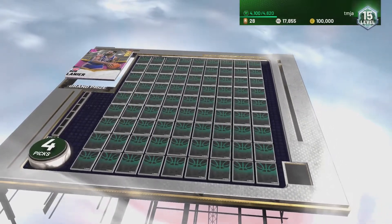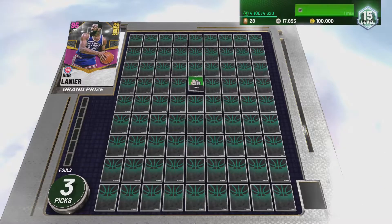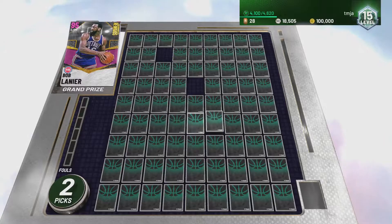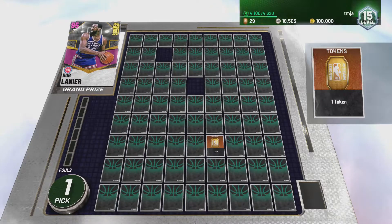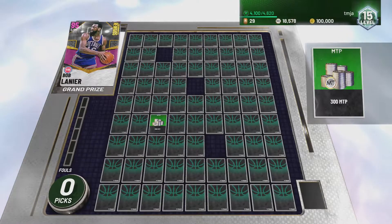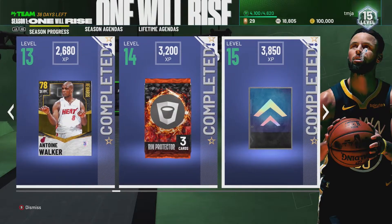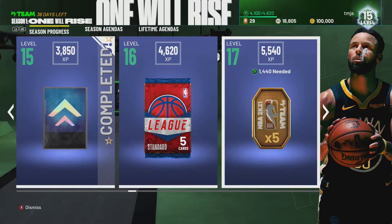We have arrived at our destination. I know which one I'm going for - boom. 400 MT - imagine if that was the pink diamond though. 250 MT - I don't have very many picks left, gotta be careful. 300 MT - so all in all we didn't get the pink diamond, but all the MT added up, we got over 1000 MT easily. Looks like we've just leveled up once since the last video, so next up we're moving on to level 16 - just a standard league pack and five tokens.